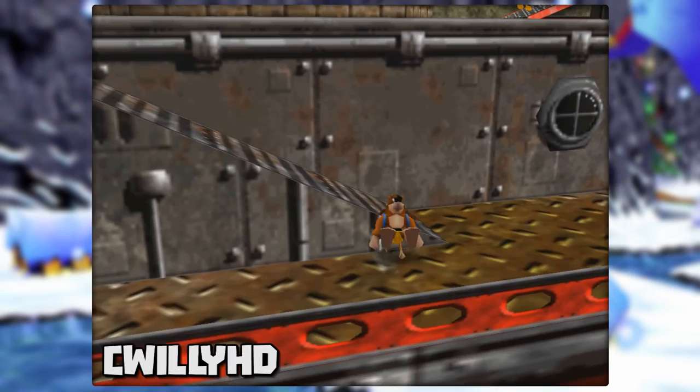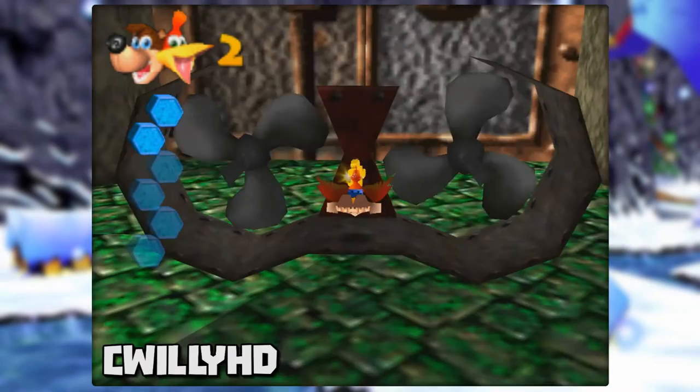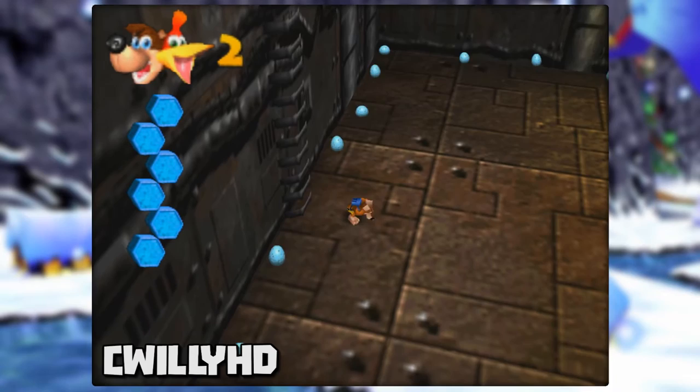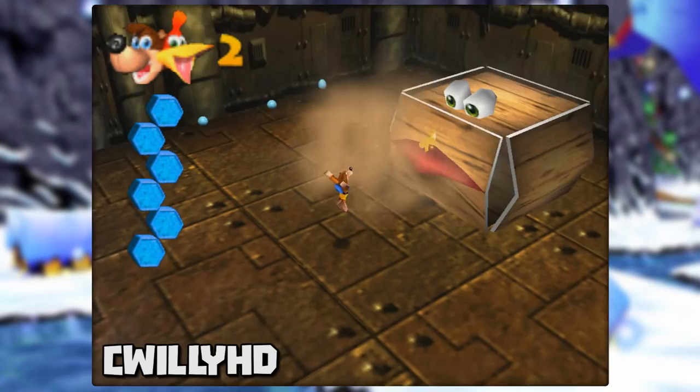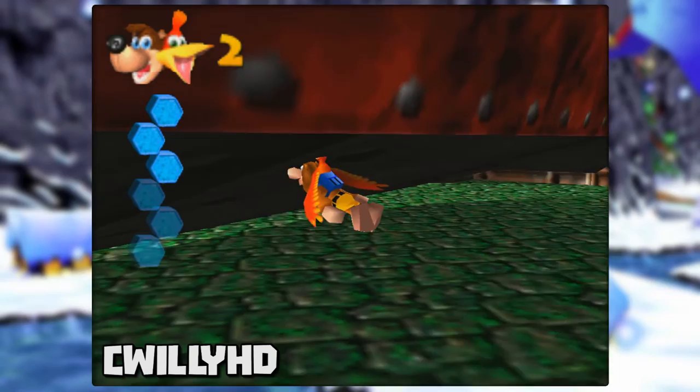Up next is a pretty useful trick in Rusty Bucket Bay. On the deck of the ship, find this ramp. On the side of it, go into a Talon Trot and jump at the last crack in the wall. Banjo will get suspended in air and then fall through to the inside of the ship. From here, there are two Jiggies we can get a lot easier than normal. First is the one at the back with the rotor — you'll die immediately, so do this one first. Next, when swimming towards the back again, if you jump up near the upper left section you should hit the loading zone for the boss Boom Box. As soon as you land in the battle, fire three eggs straight ahead. This will skip the cutscene, which would cause the Jiggy to disappear, so now the Jiggy will be floating there for you to collect. You can now just leave the fight without even killing him. When inside the ship, make sure you don't swim too low or you'll clip back in bounds.